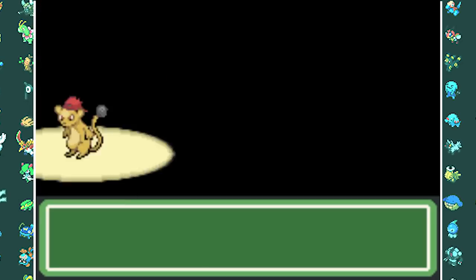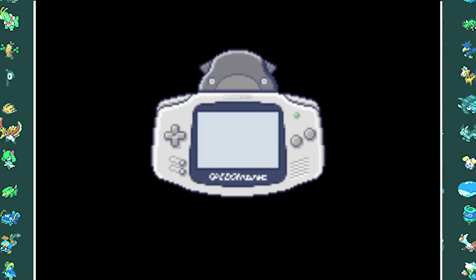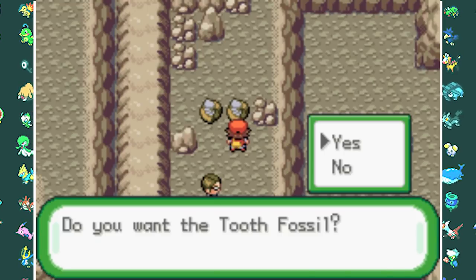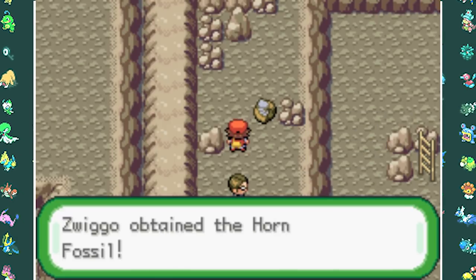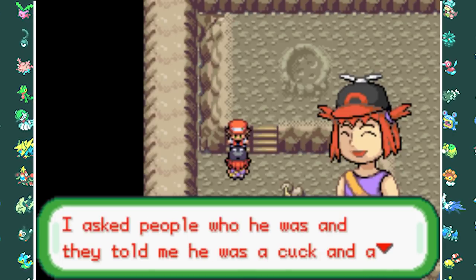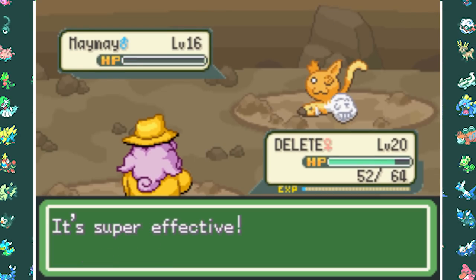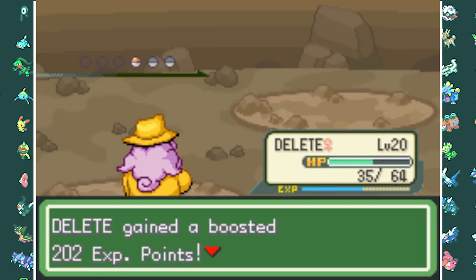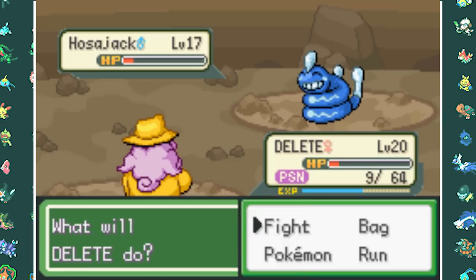Time for the second Wonder Trade. I trade a Squirrap and receive McMona nicknamed Delete, a Fighting Ghost type - great typing. In Mount Moon, I grab the Horn Fossil and Raptor Claw fossil, though I won't use fossil Pokemon. At the cave's end, we face rival Kexandra again. Delete easily takes out her Mei Mei with a single Karate Chop, then handles Singlets the Psychic type. Her starter's evolved form Hoseachek, now Water Poison type, gives us some trouble but we take it down.